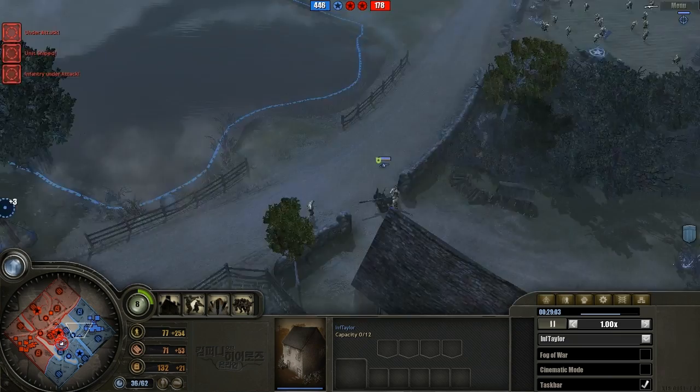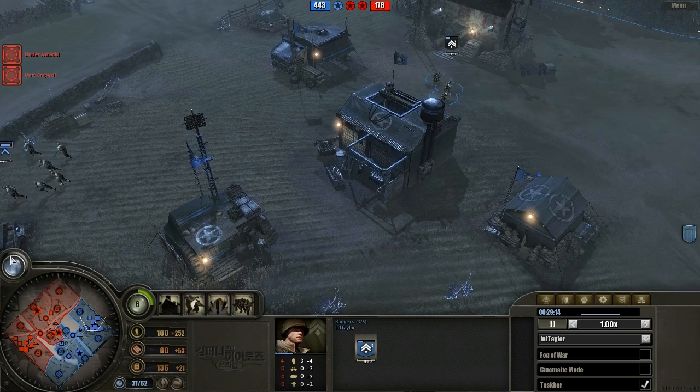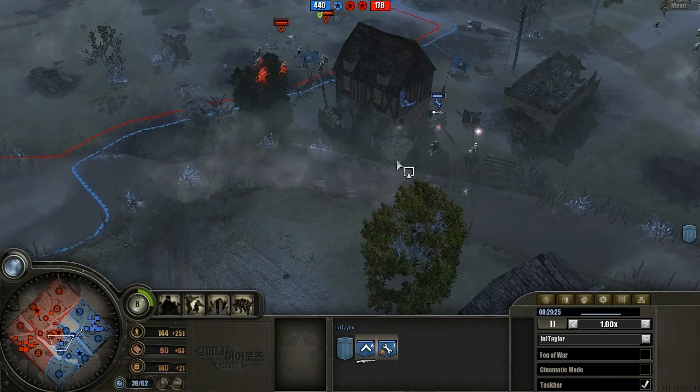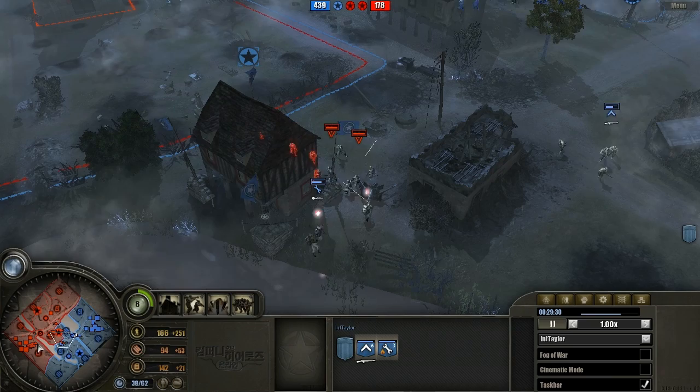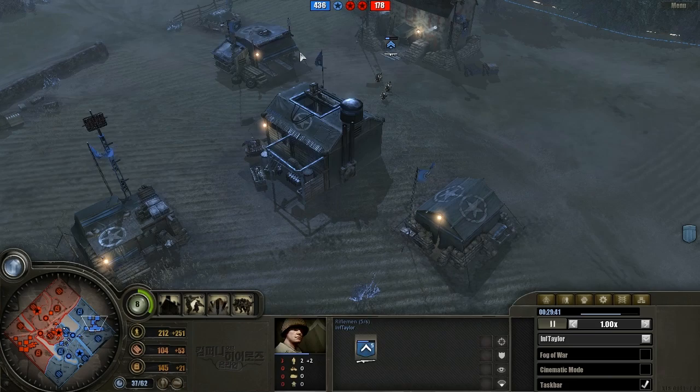I'm actually surprised Ceo hasn't tried to decap the forward HQ already, considering he forced almost a complete mass retreat of Taylor's forces. Taylor doesn't even have enough to reinforce everything — he'll have to wait to reinforce those Rangers. The problem with not getting the triage center is that Taylor's infantry have to walk all the way out to the forward barracks to heal. Taylor isn't building anything else; he might try for another Sherman, but he should recruit this AT gun and make sure he has sticky bombs.